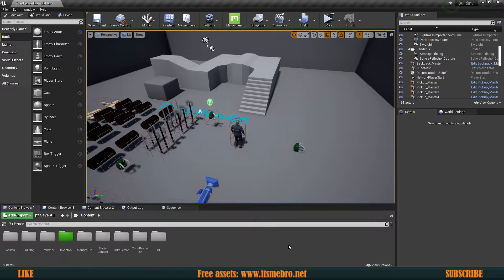Welcome back to another building series video. We are back with your suggestions — one of which was to somehow display the collision boxes or snapping points whenever we are trying to build, and that's what we are going to do today.